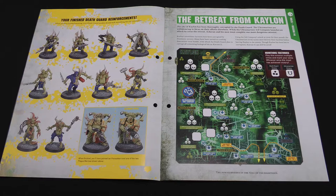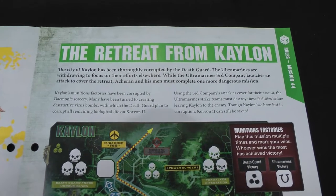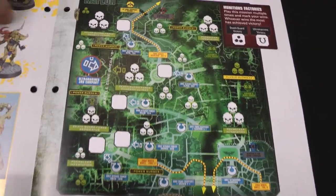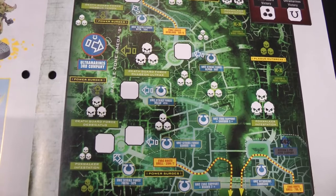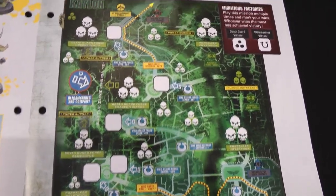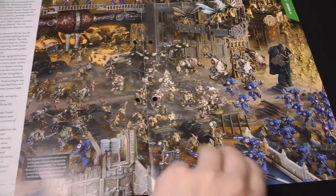Now we've had a look at that, we'll be on to our mission for Issue 60. The battle for Kalon is going against the Space Marines — they're attempting to evacuate the city. In the narrative, the third company of the Ultramarines arrives to distract the main Death Guard forces, while members of the second company conduct a number of parting blows. In our narrative, another company of Silver Templars does the distraction while our captain and friends conduct the surgical strikes.